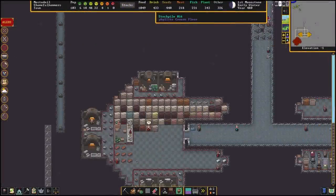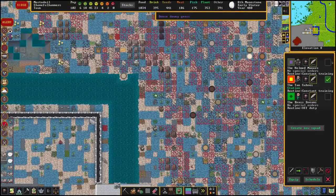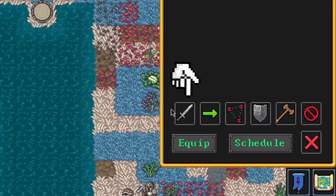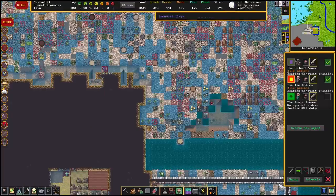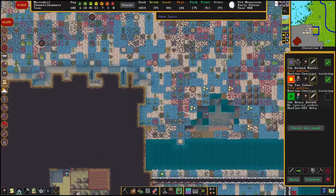Now we've got them training, but how do we use them to defend our fortress? To do this we can select our squad and assign them an order from the bottom of the squad menu. For now let's just cover the most important one — the assign kill order. Once you have selected this order we can target any number of creatures for our squad to go kill. Once you have selected the targets, don't forget to confirm the selection.